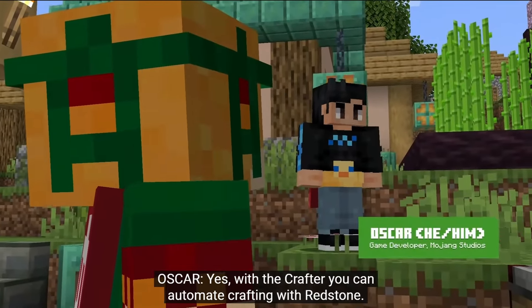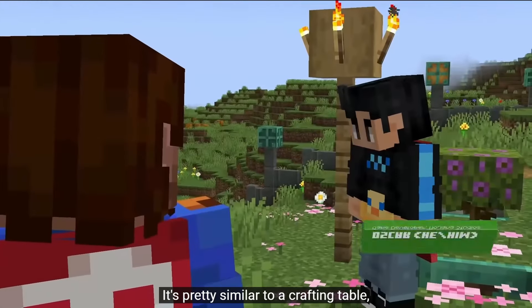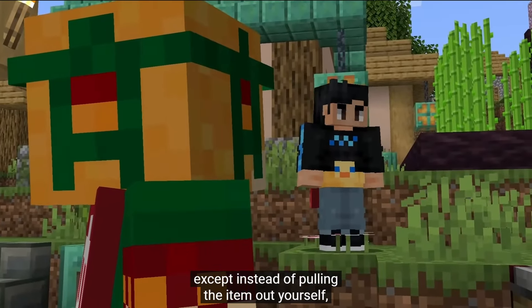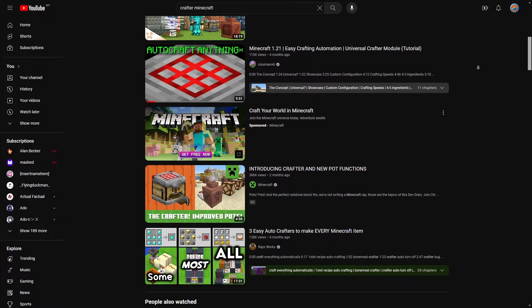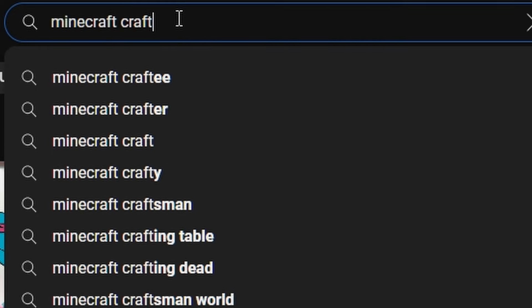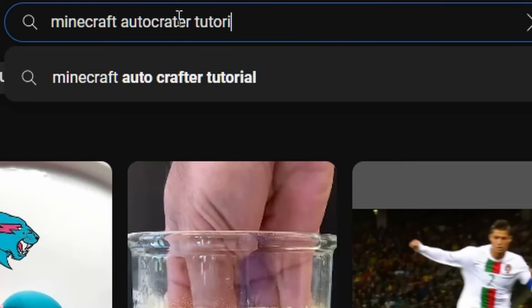The crafter block. With the crafter you can automate crafting with redstone. It's pretty similar to a crafting table, except instead of pulling the item out yourself, you can use the redstone to get it out. When it first got announced, I was excited, and the block had definitely lived up to the hype. And as any regular Minecraft player, I searched up tutorials for autocrafters.